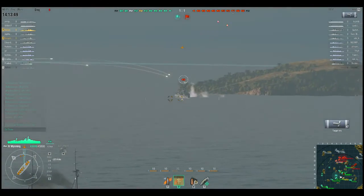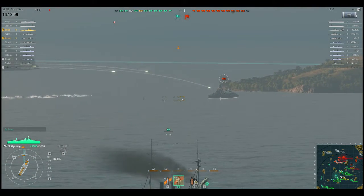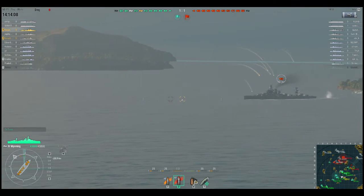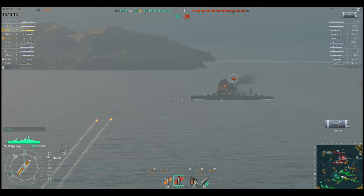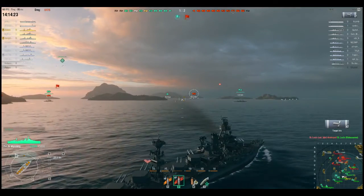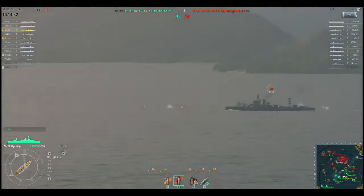With a battleship you kind of want to have your broadside pointing at the enemy. Of course you can do a lot of damage with those guns, but on the other hand if you show them your broadside they can do a lot of damage to you, because it's easier to get citadel hits. You want to shoot armor-piercing ammunition most of the time in a battleship unless you're shooting at a destroyer, because it really does a lot more damage if you hit properly.